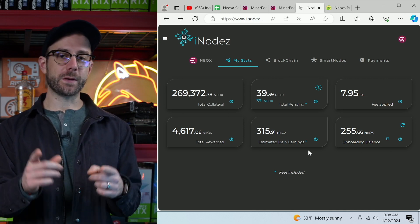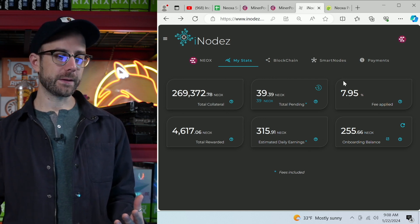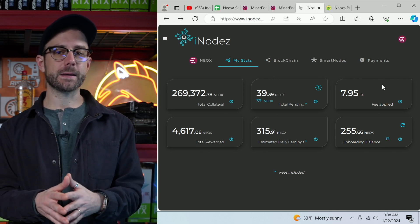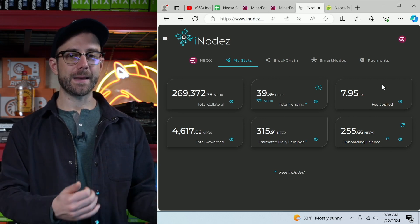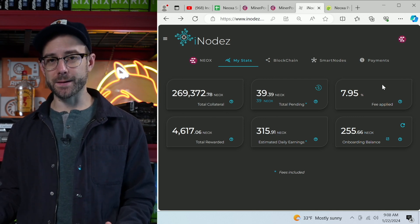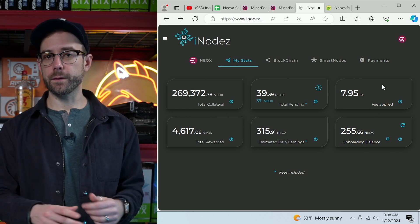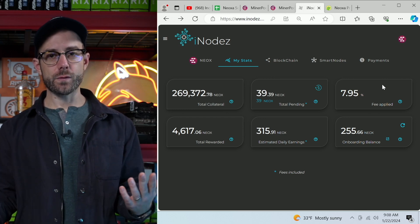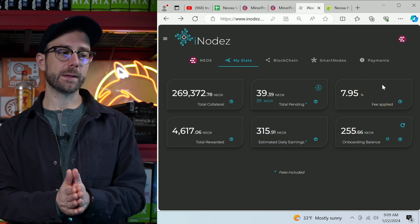A couple of things about iNodes, because that sounds really great. Of course, they're going to take a fee because they are providing a service — 7.95% is what they take. The big thing to know is they take your Neoxa; you're sending it to a wallet that they own, so you're trusting that they're going to send it back when you want it. They've been around for a while, are highly regarded and trusted in the community, so I feel safe. But like anything in crypto, don't give them more than you can afford to lose. It's been working out really well for me.